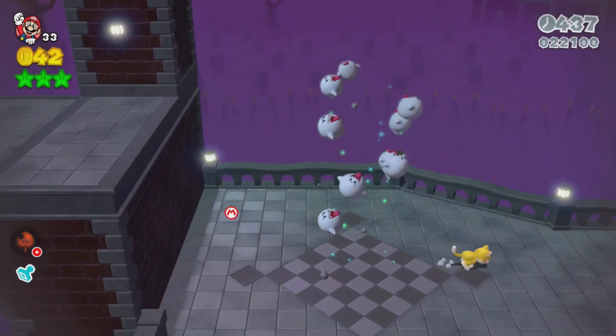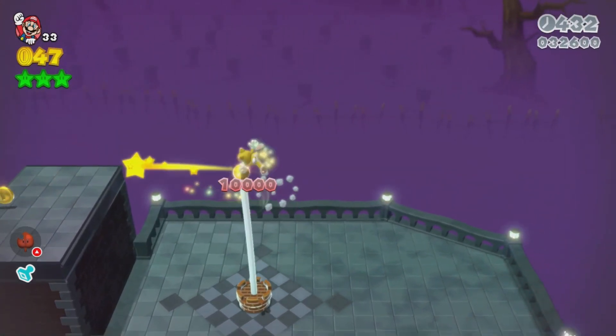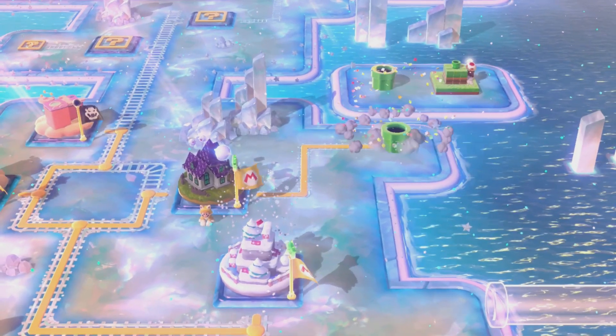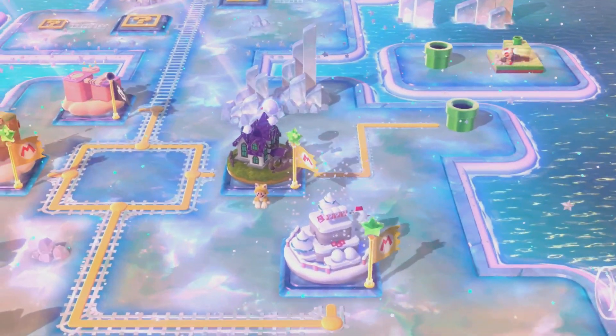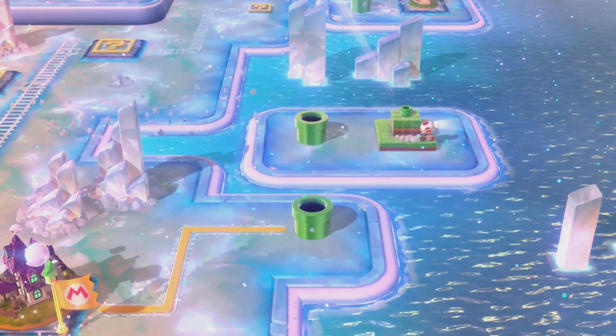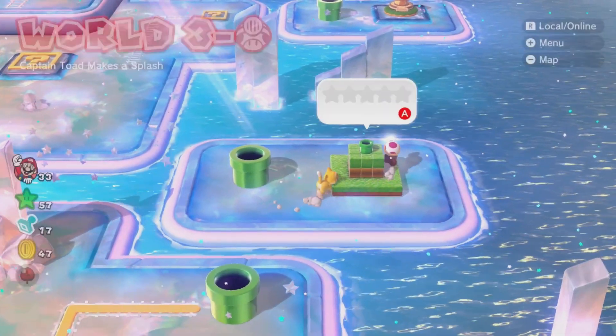If you want to get the top of the flagpole, do a long jump like that to get the golden flagpole, which you need in every level. That leads to Captain Toad - every odd number level has a Toad thing. With those mystery houses, the first one has five stars, the second one has ten, third one has five again, fourth has ten, then five, then ten, and the last one has thirty.